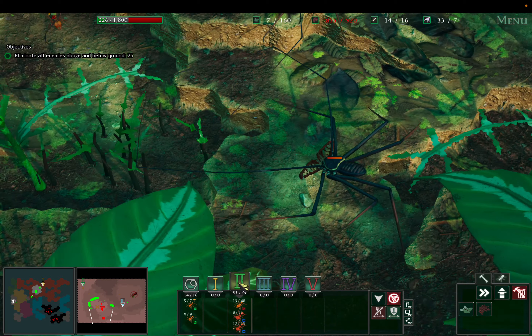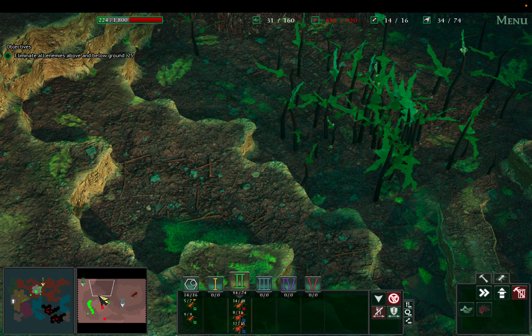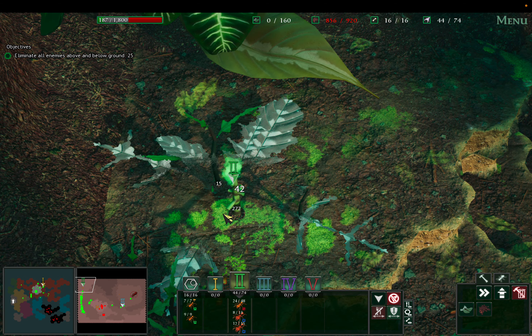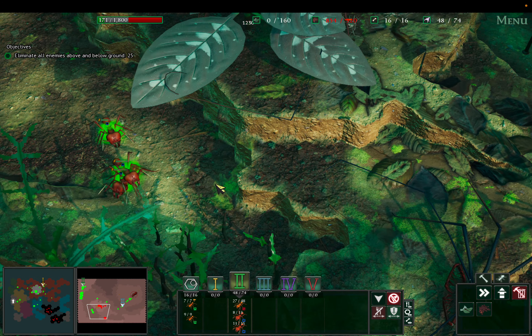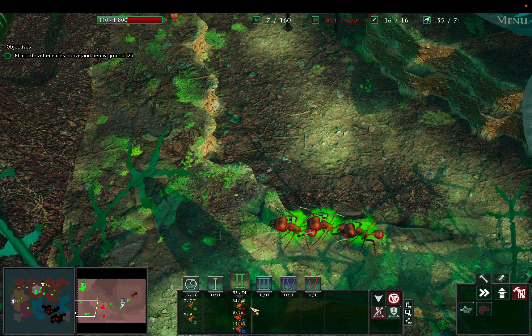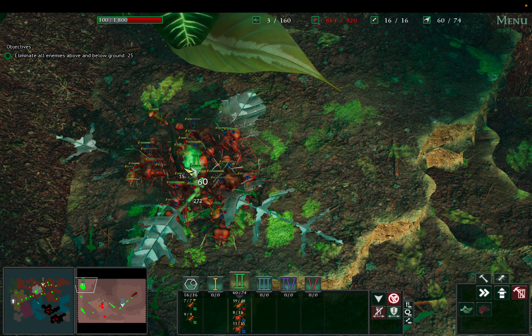We've got another packet of bush crickets to deal with — 272 of them here. I doubt this bit is going to give much since it's infested by enemies. Nothing here, nothing there. Once we kill this guy I don't think it'll give us much. We've got 215 food — not a lot.